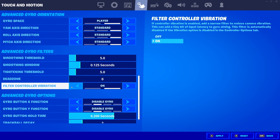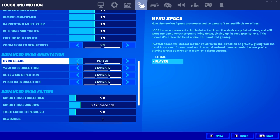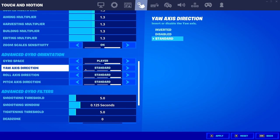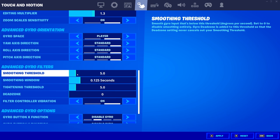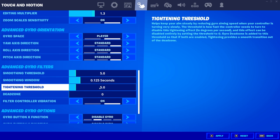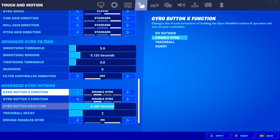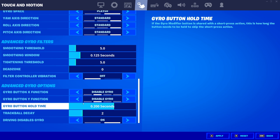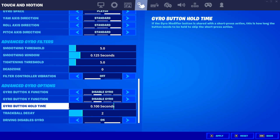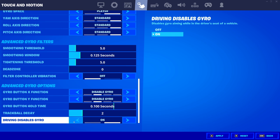Zoom scale sensitivity: on. For the remaining settings: gyro space player, axis direction standard, row axis direction standard, pitch axis direction standard, smoothing threshold 5, smoothing window 0.125 seconds, tightening threshold 5, dead zone 0, filter controller vibration off. Gyro button X function: disable. The next one is also disabled. Gyro button hold time: 0.100 seconds. Trackball decay: 2. Drive-in disables gyro: on. Apply those settings.